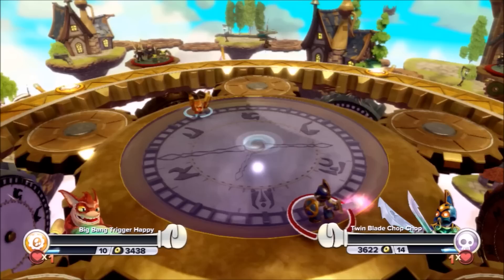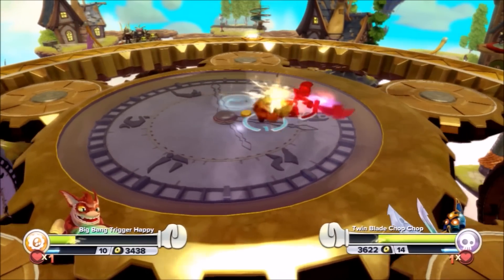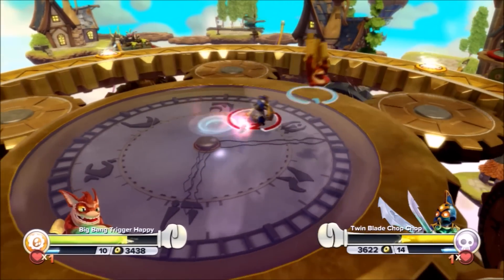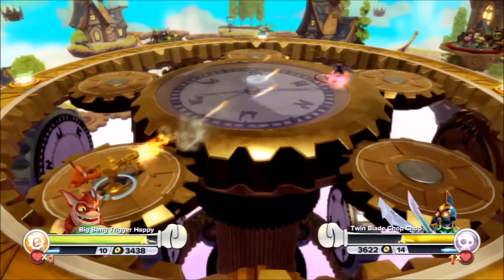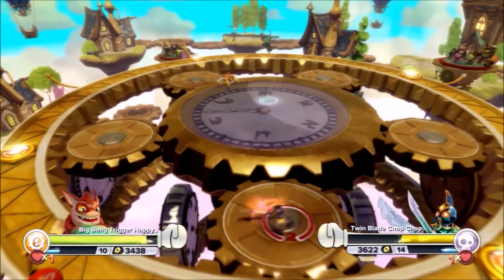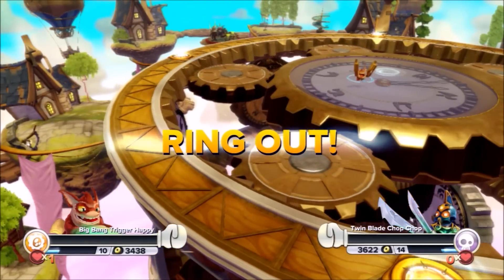Here comes the man, the legend himself — Trigger Happy is entry number 21 into the Skylander Royal Rumble! It's gonna be Big Bang Trigger Happy versus Twin Blade Chop Chop — two OGs facing off! You gotta wonder who is going to win this Rumble after the shocker that happened to Wind Up. A stand-off! Twin Blade Chop Chop fell off the edge — a lot of people are gonna be upset about that!